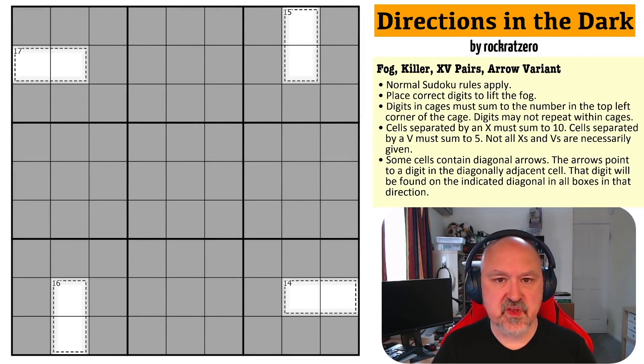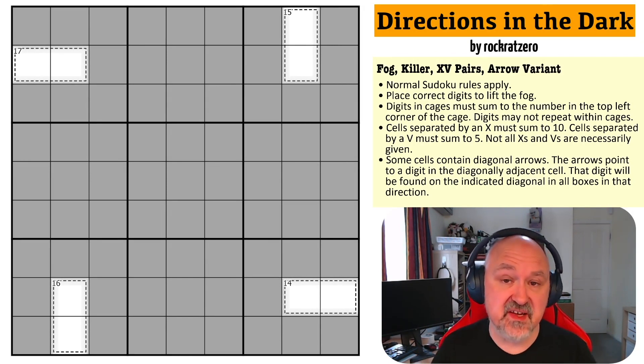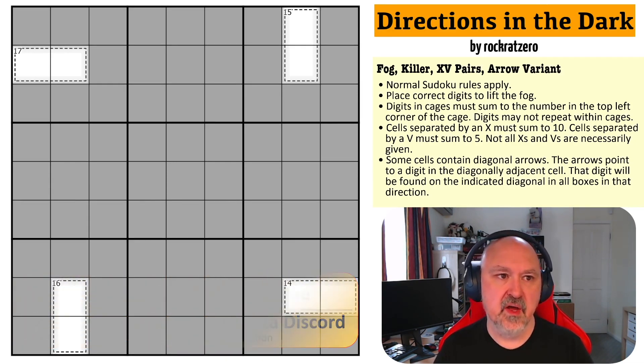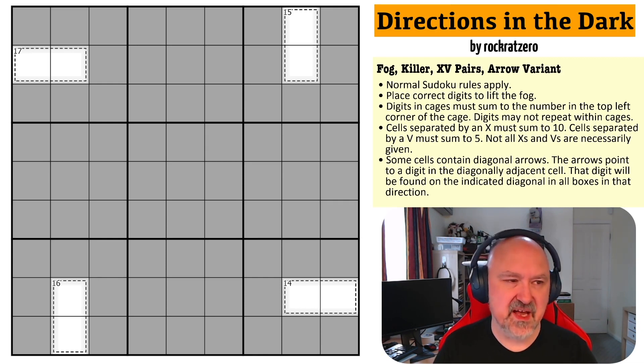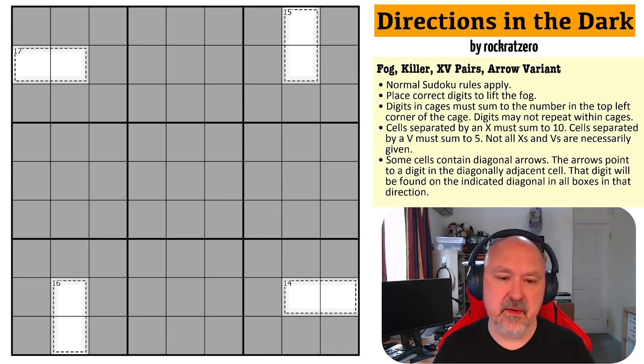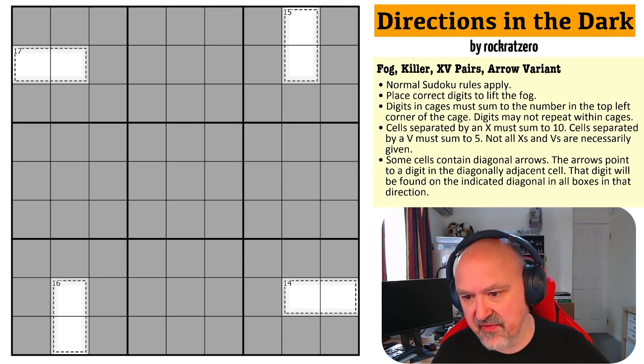Hey everyone, this is Bremster, and today I'm coming to you with a puzzle called 'Directions in the Dark' by Rock Rat Zero. This is a fog sudoku and I don't think I've done one of these in a while, so this will be interesting. I need to thank a new patron, DJV — thank you for jumping on board, especially at this time when I'm not putting out as much content as I used to. With my father's passing, I came to a realization: I spent a lot of time on the channel over the last 12 months and didn't spend enough time on myself or my family. I need to refocus and figure out what I'm doing, but I do want to keep the channel content going, so don't worry — I'm not disappearing.